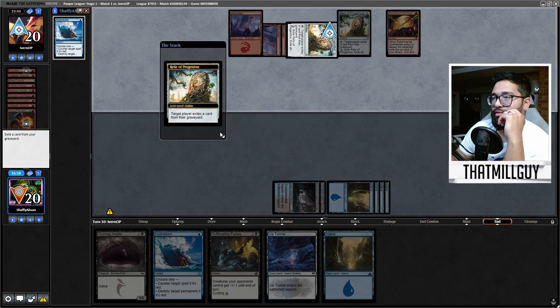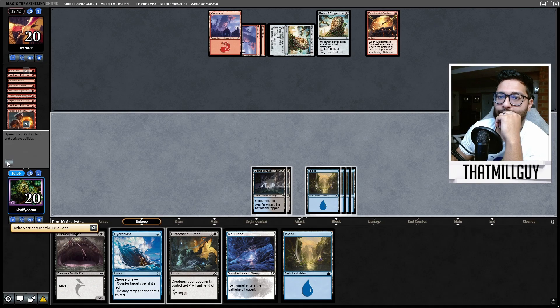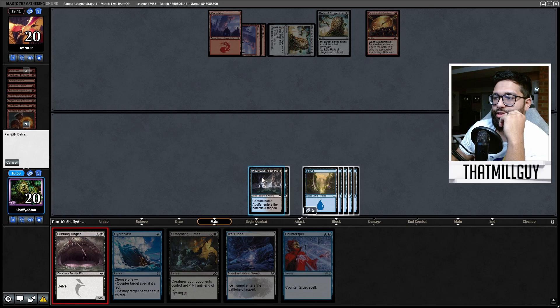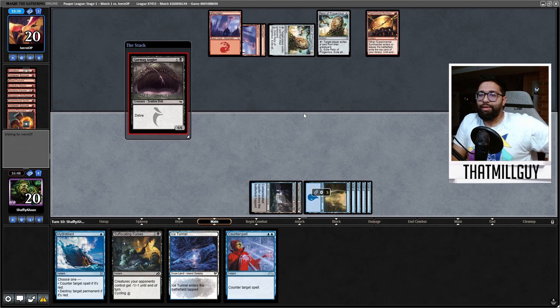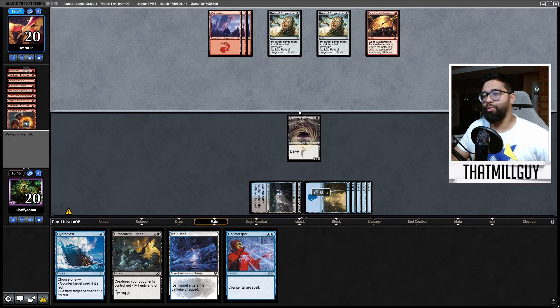I have 1, 2, 3, 4, 5, 6 — I just hard cast Angler and then I start attacking. We're at that point. I will keep my Suffocating Fumes up unless I can go for the win or I'm desperate. But if they Kuldotha Rebirth and start doing some crazy stuff, then it gets a little scary.